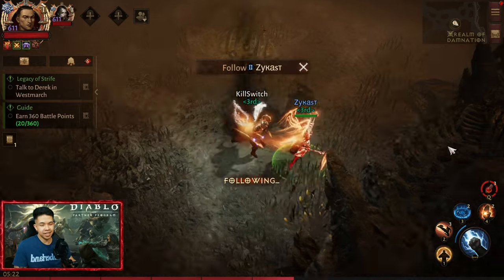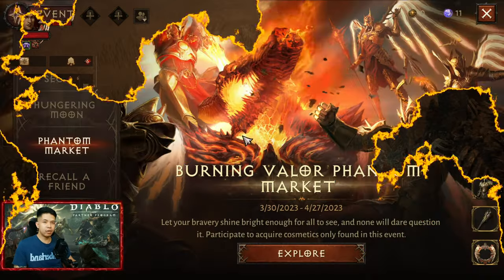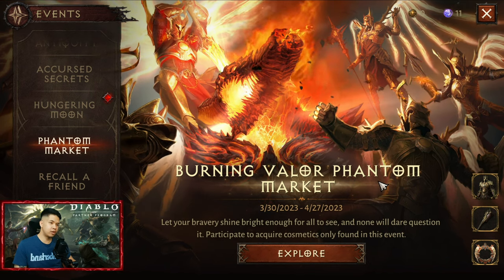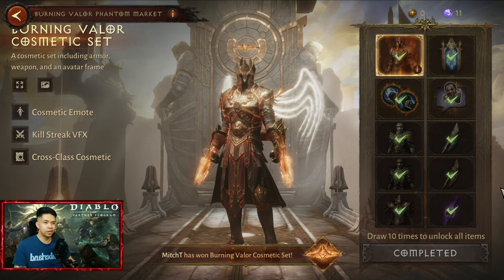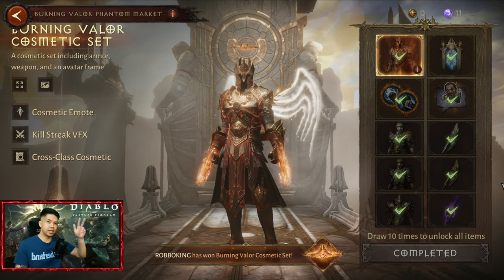So that's it guys, that is the new cosmetic. Again, this is cross-class. If you want to get this, just go to the events, Phantom Market, Burning Valor Phantom. So that's it guys. I hope you guys enjoyed this video. If you guys have any questions or suggestions, please feel free to comment down below. Thank you for watching. Until next time.